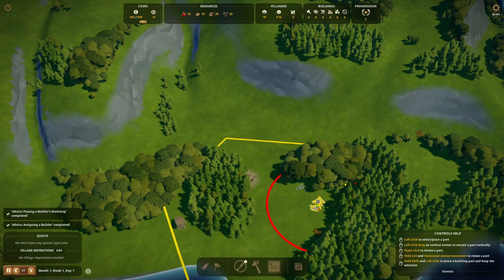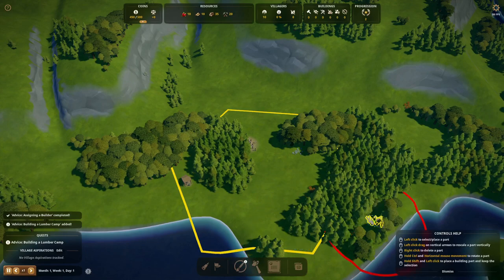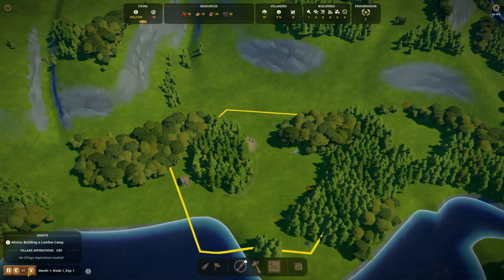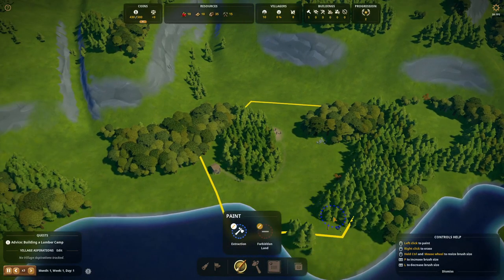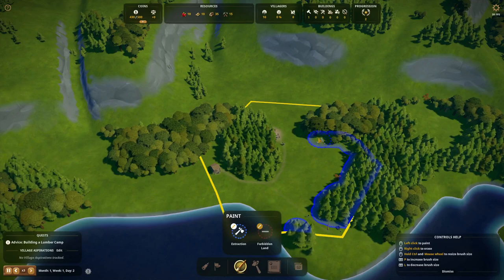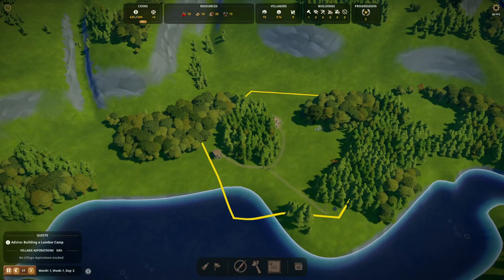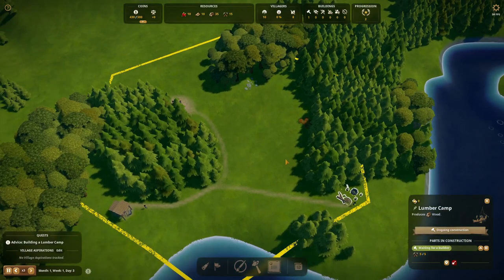Now let's see — we can get a lumber camp right now. I think we should build it close to this patch because there's a lot of wood here. We'll build it right here, out of the way of the city center, because the red circle indicates people don't really like to live close to it. Let's speed things up a bit — the extraction zone can be painted so that as soon as the lumber camp is done, they can start to take down all these trees. We also need to clear trees for construction, so there's a lot of zoning to be done. First steps are done — let's build it now.